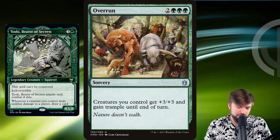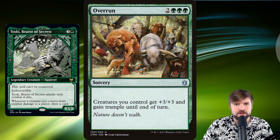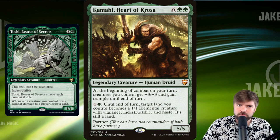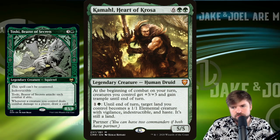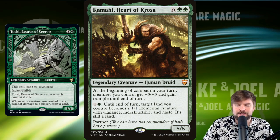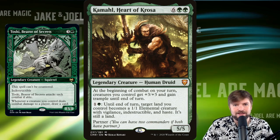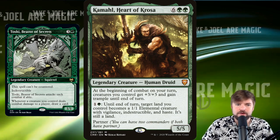Now, how do we win? We've created a bunch of tokens — what do we do with those? We give them Overrun. Creatures you control get +3/+3 and gain Trample until end of turn. We can also do that with Kamahl, Heart of Krosa. At the beginning of combat on your turn, creatures you control get +3/+3 and gain Trample — a little bit more expensive, but it happens every single turn. Plus, Kamahl is able to turn our lands into 1/1 Indestructibles so they can participate in the Overrun attack.